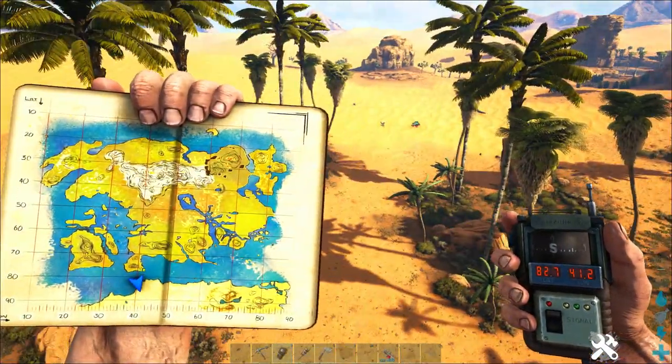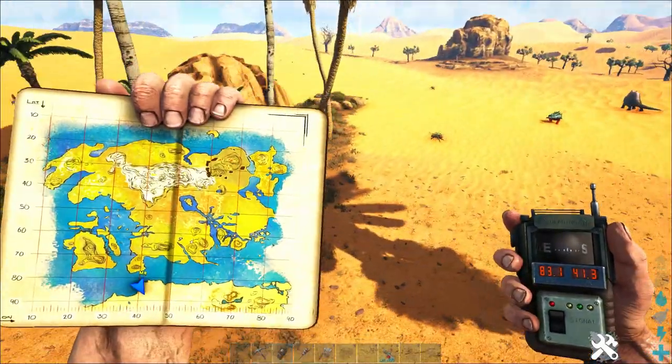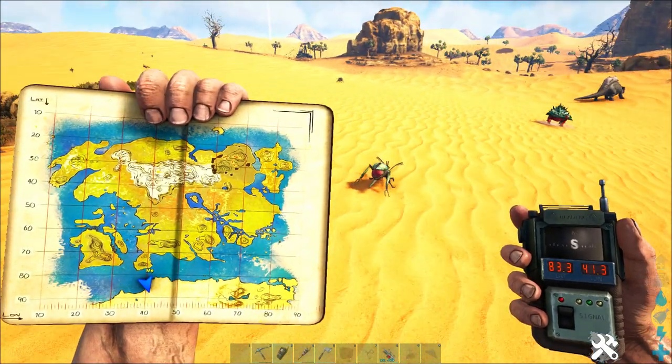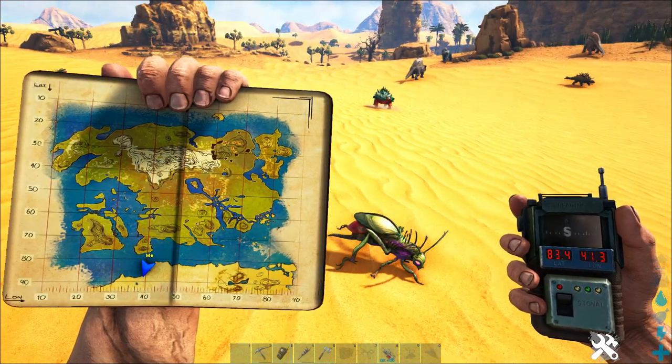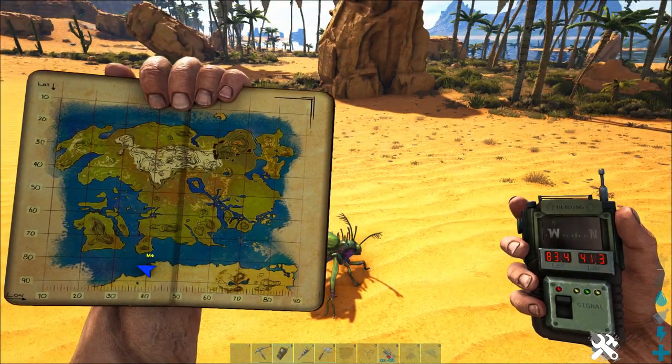Basically the entire desert biome has got tons of jug bugs that spawn all over the place. You're going to find blue ones that are water jug bugs and pink ones that are oil jug bugs. When the back fills up and it's kind of round, you can actually walk up and just gather oil from them and get a decent amount that way.